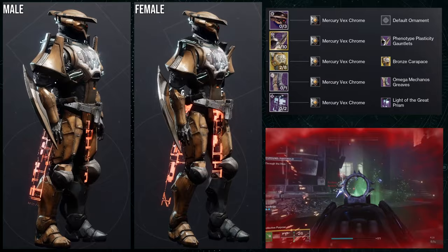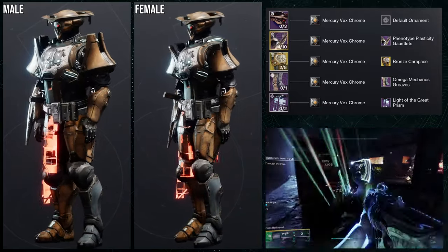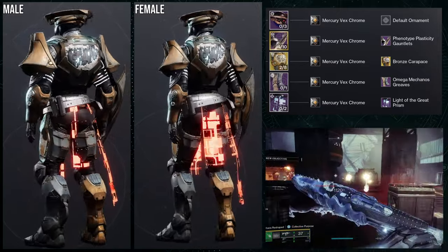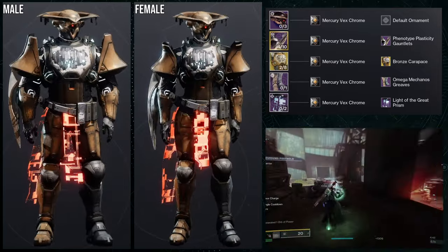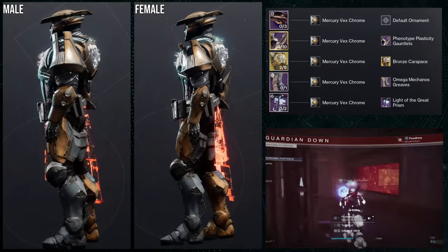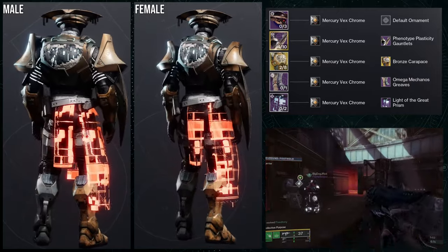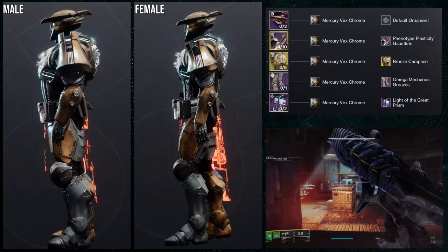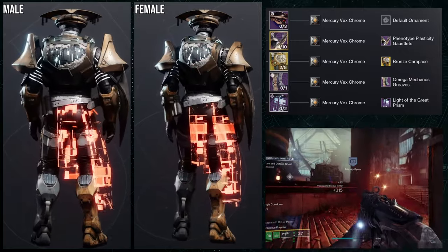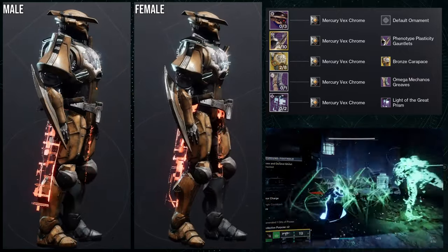For the titans I went with Heart of Inmost Light with the Bronze Carapace ornament. This one is obviously going for a vex theme, and I think this is probably one of the better vex themes I've done for titans specifically — because I think the warlocks take that trophy since theirs is amazing, legitimately the coolest vex piece I've made. This one isn't bad, I just feel like titans really need a better vex-themed chest piece in general. As much as I like the Bronze Carapace, it's more of that really gross-looking armor we got in Shadowkeep from that raid — and funnily enough that raid armor is actually a remake of the Omega Mechanos set, which is hilarious.